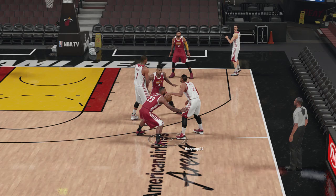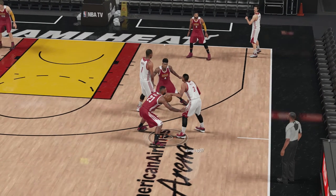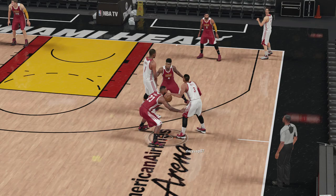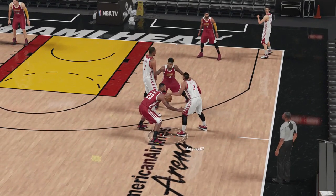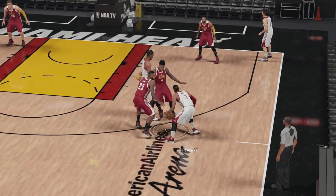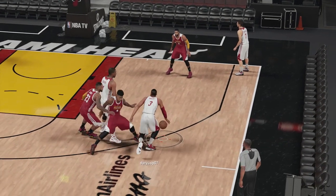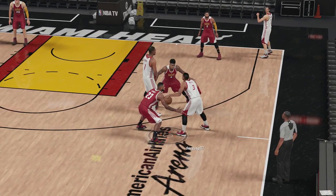Right now I'm in practice mode against the CPU, but I was just playing an online match and the guy did this to me. I was like, what? This is still in the game? Yeah, I was on the point guard and he was on the point guard. He called a pick and roll and all he did was a little hesitation and crossed back over. And I got stuck — I was probably right where Ian Shepard is right now.